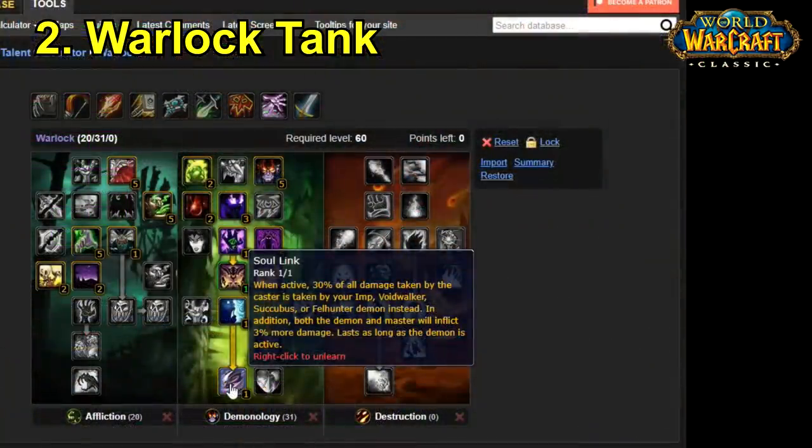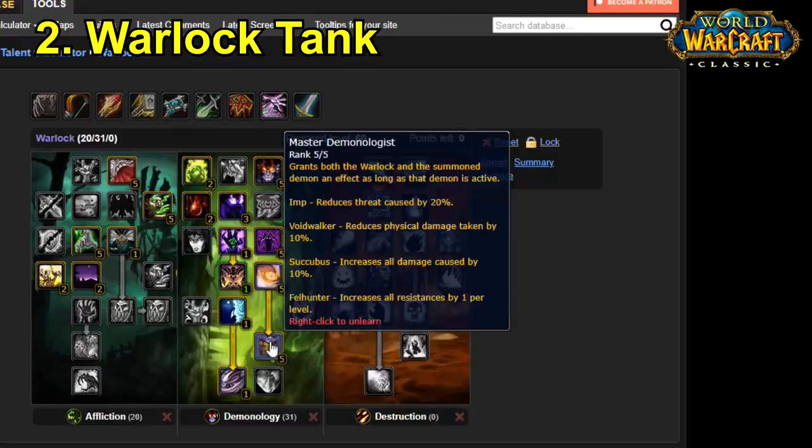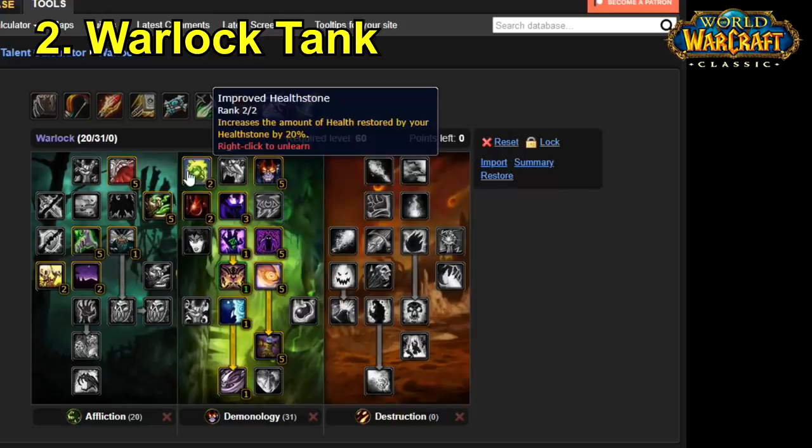The first key talent we have is Soul Link, which reduces the amount of damage that you take by 30% because that damage is transferred to your pet instead. Then we also have Master Demonologist, which reduces the physical damage you take by an extra 10%, so that's like a flat 40% damage reduction just from your talents, and it's going to stack with your armour rating and also Demon Shield. We also have talents like Demonic Embrace for a little bit of extra stamina, and Improved Healthstone for obvious reasons.